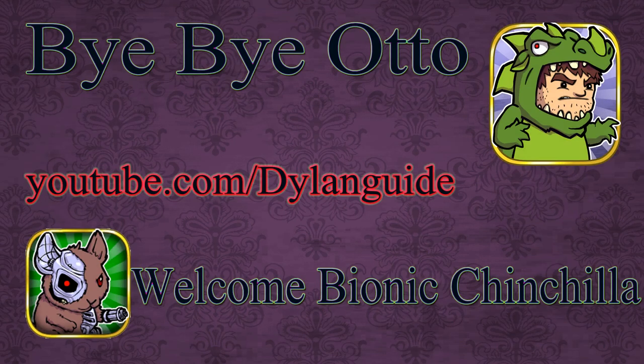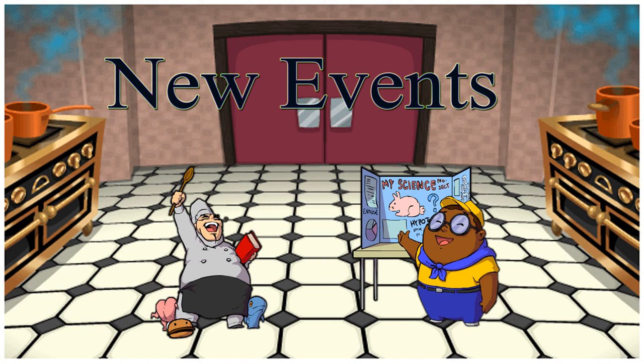First thing: bye bye Otto, and welcome to the new Aeon Exchange logo. The main logo of the Alchemist game changed from Otto — that weird unshaven guy with a dragon costume — it was a really funny cool logo. Alright, that was the main change.